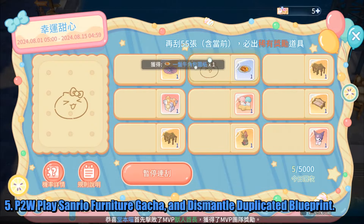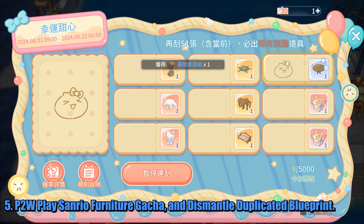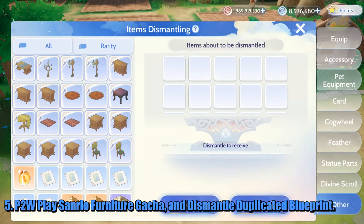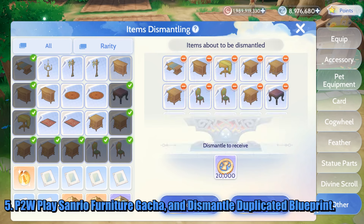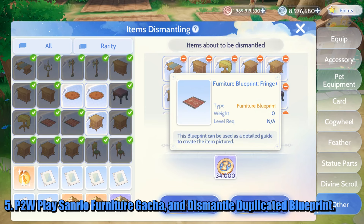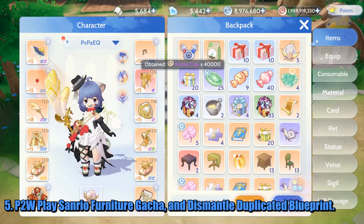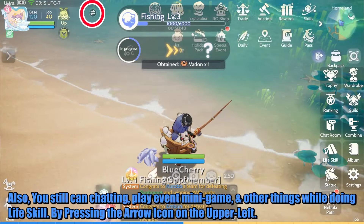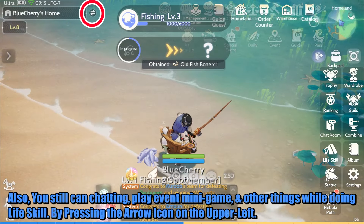5. Pay-to-win trick: place real furniture from the gacha, and dismantle duplicated blueprints. Also, you can still chat, play event mini-games, and do other things while doing life skill, by pressing the arrow icon on the upper left.